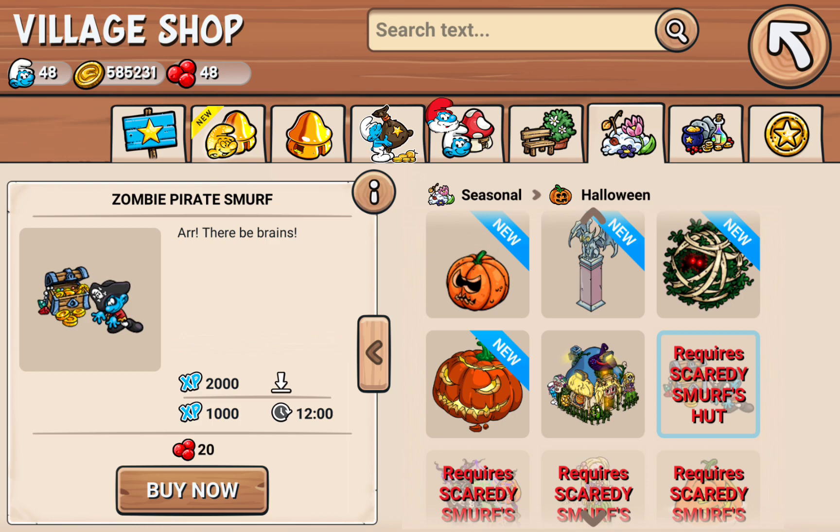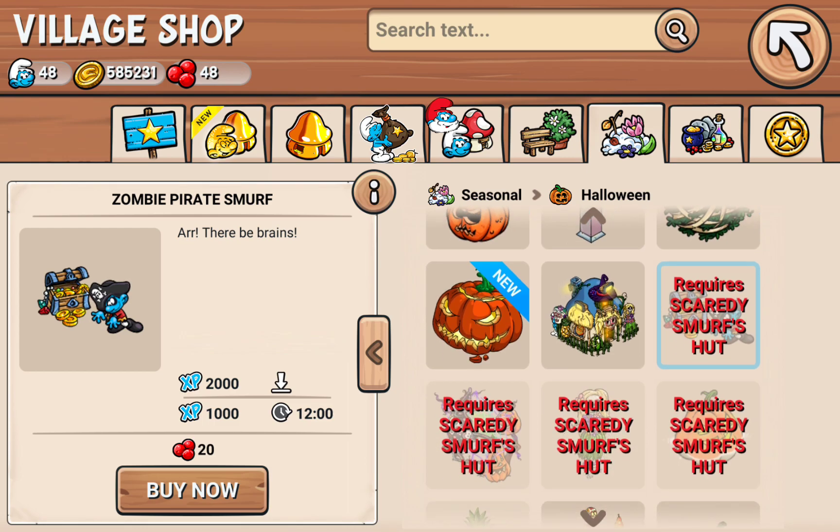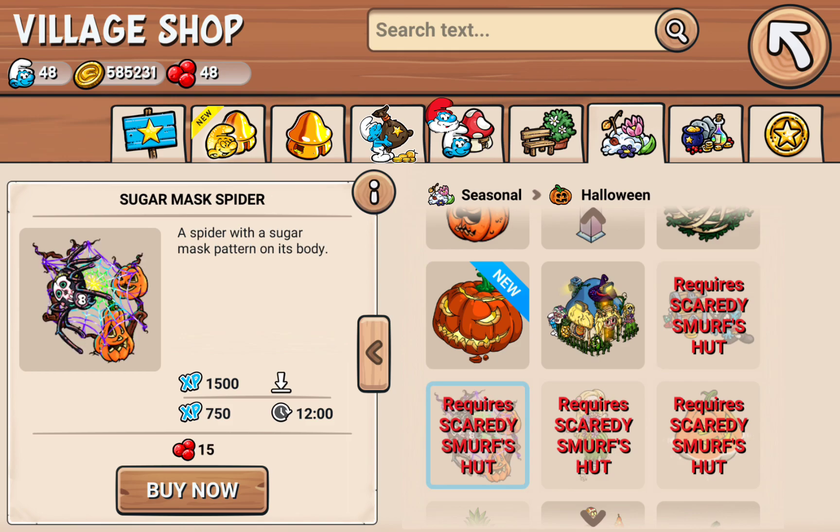My boy Pirate Smurf is a zombie, and he was on the marquee for the first Halloween update. I looked at that thumbnail and I like how they did Pirate Smurf being a zombie. So there's the sugar mask spider.